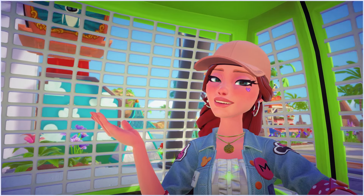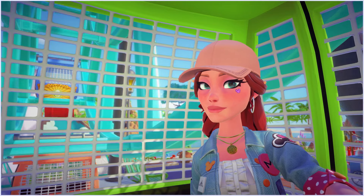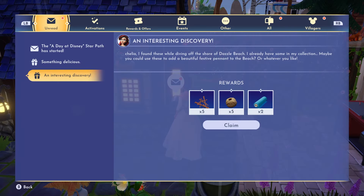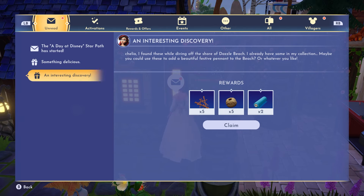Let's go check out our mailbox and see what we get. They mentioned that we were going to get mail from our villagers, so I can't wait to check this out. Our first mail is from Ariel: 'I found these while diving off the shore of Dazzle Beach. I already have some in my collection — maybe you could use these to add a beautiful festive pennant to the beach or whatever you'd like.' I love that they're giving us stuff to make things. Even though I didn't need these materials, I'm glad they're doing it for those who don't have them.